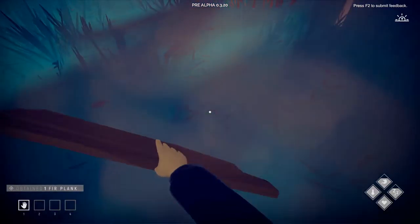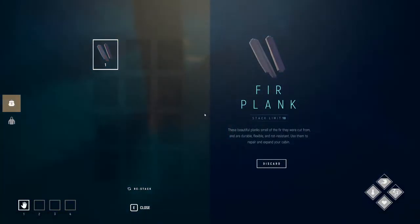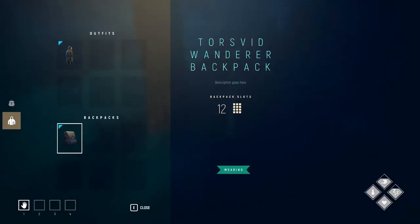Fur plank — press tab to open your backpack. These beautiful planks smell like fur and are durable, flexible, and rot resistant. Use them to repair and expand your cabin. So this is our inventory.